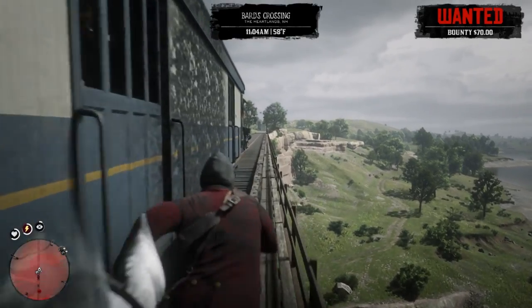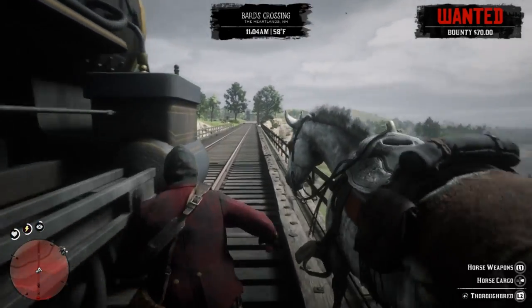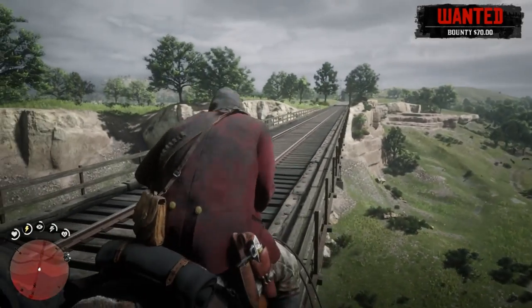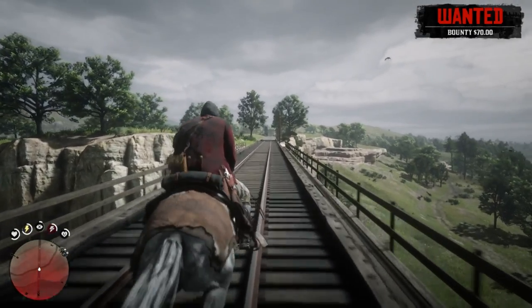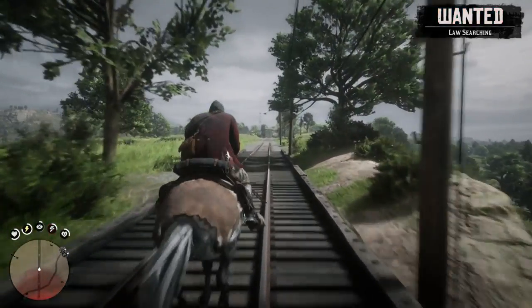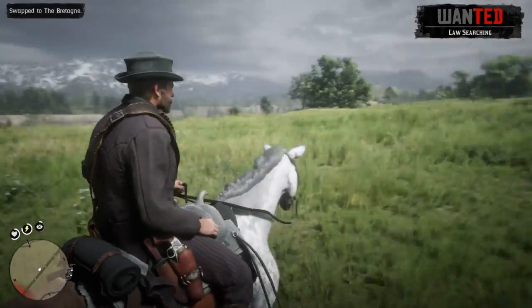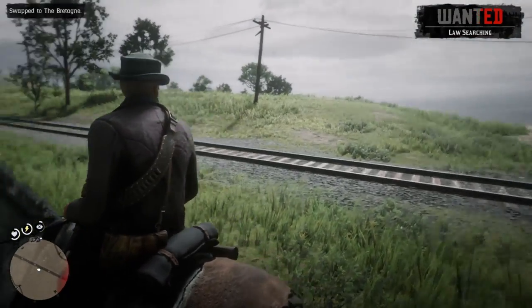Our horse is actually right behind us. Don't jump off the edge. There we go — and we are free. We're going to go ahead and head to the fence and see what our total take was. Now once we run away, we're going to switch clothes again so that way we don't look the same way we did when we robbed the train.